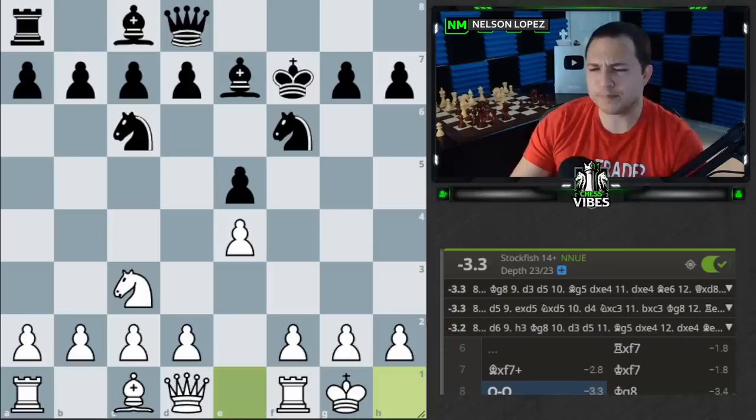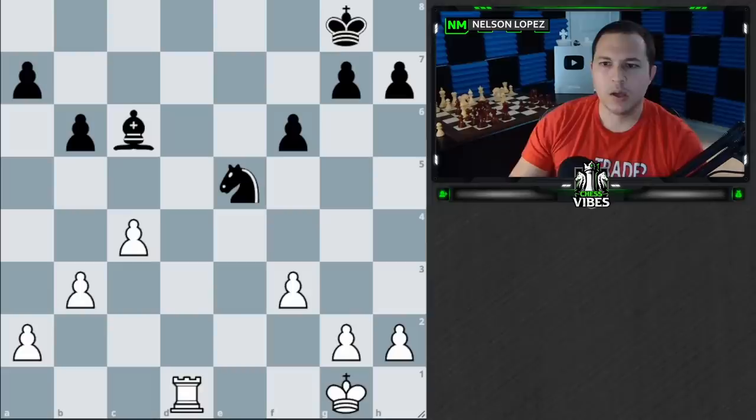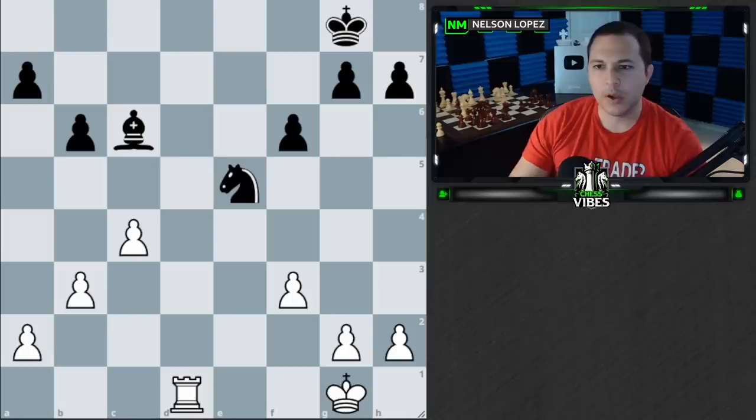That being said, there are some important considerations. I want to show you a new position and see if you can guess the Stockfish evaluation. Go ahead and pause — all the pawns are equal except for this extra pawn that white has, so we have a rook and a pawn versus a knight and a bishop. What do you think the evaluation should be? It's a little bit of a trick question, but go ahead and pause and think through your guess.